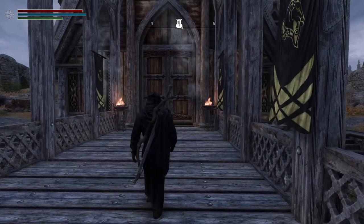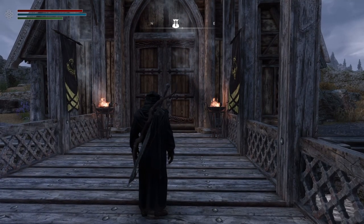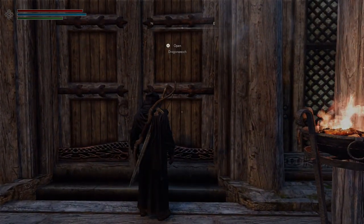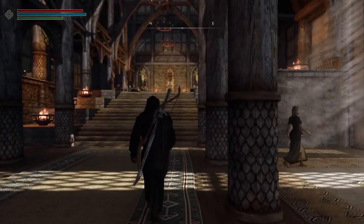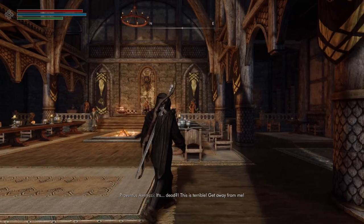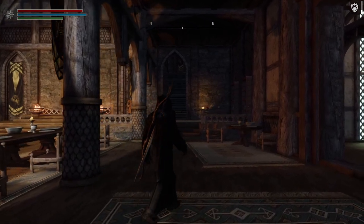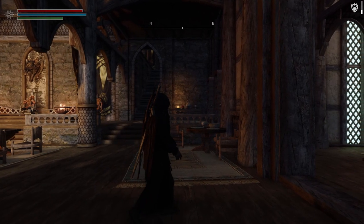We also have the Mundus Standing Stones which have been overhauled. I have the Mage Stone for this character — it basically gives you more Magicka and allows you to learn magic and gain experience faster. We also have Scion, which is a complete vampire overhaul, and Man Beast, which is a complete werewolf overhaul. All of these are designed to balance the existing gameplay mechanics. If you're looking for a balanced mod list, this may be what you're looking for.